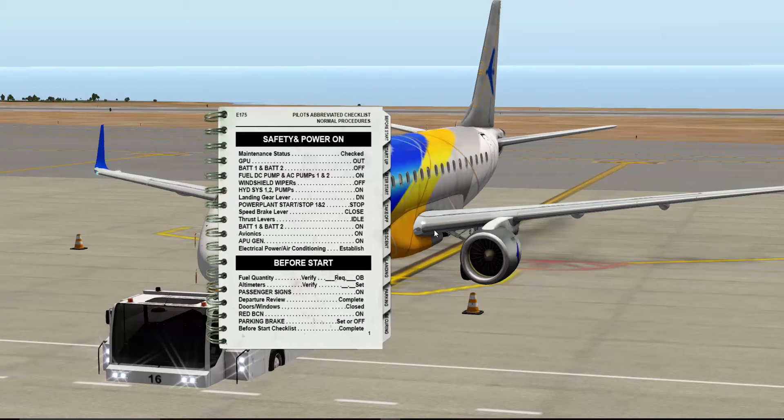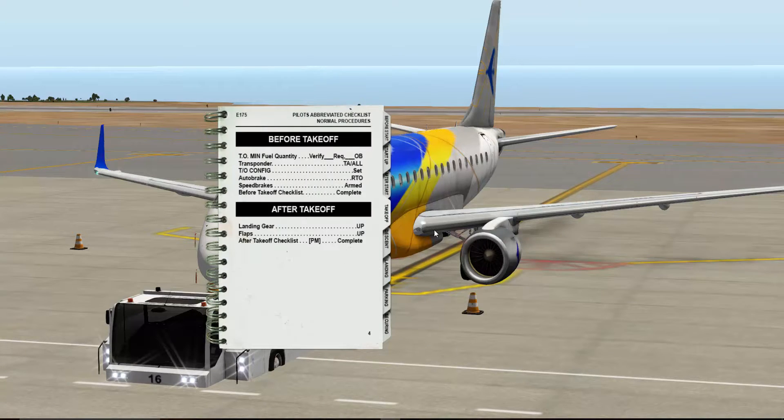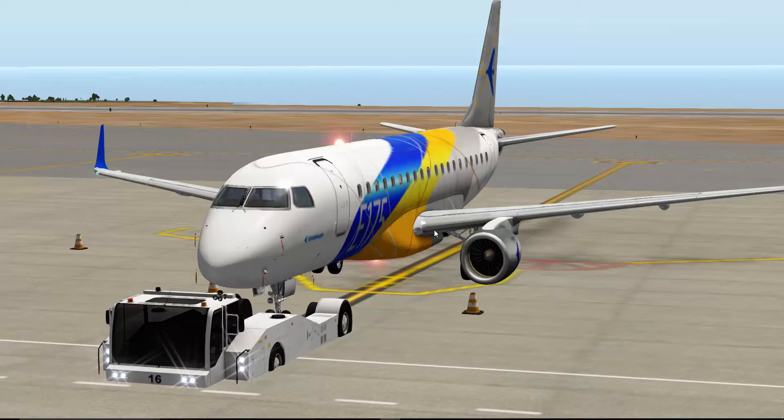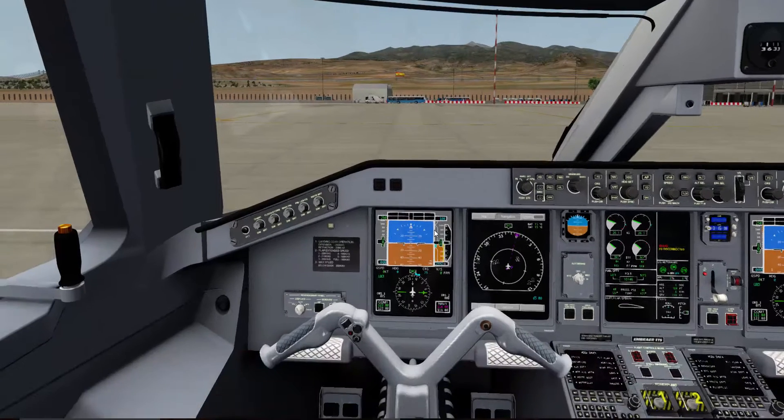So safety and power on — this is pretty much when you want to power on your aircraft. Maintenance status checked, GPU out, Battery 1 on, Battery 2 is off, Fuel DC pump. Then we can go ahead to start up — AC power auto, all this kind of stuff. Takeoff — all that lovely stuff which you'll need obviously later on. I think that's pretty much it on the outside.